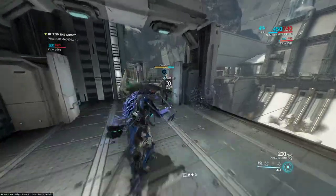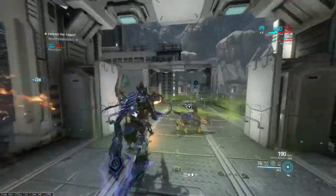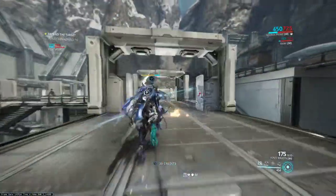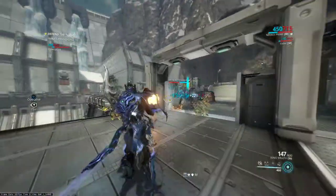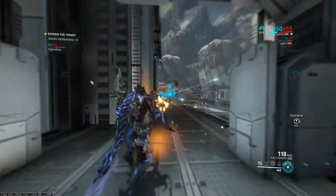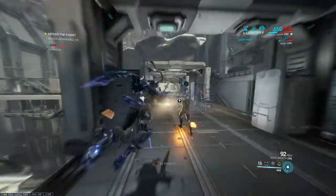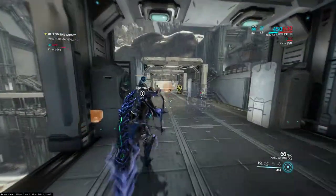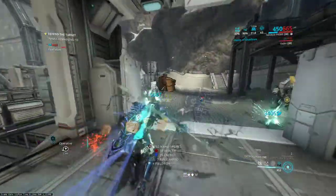So this is a physical enhancement sortie with puncture damage. I am running viral heat on my Ignis Wraith - viral heat is kind of bonkers right now in case you guys are unaware. Because of the physical resistance, I am running a Prime Shred on here even though I would normally for a map like this have moved to a Hunter Munitions type setup.